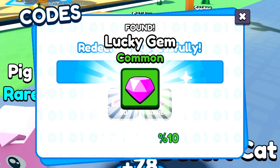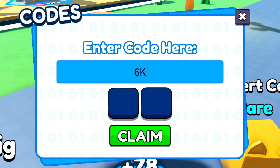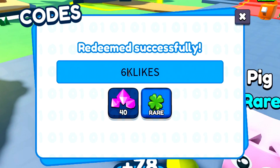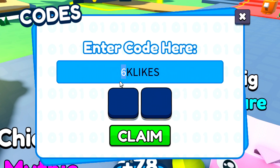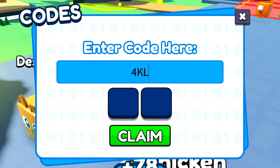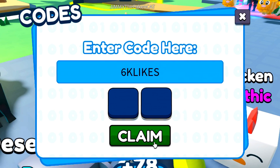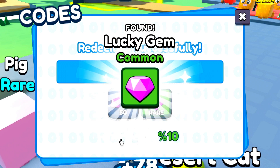After 1K LIKES, we've got the '150K' code — redeem that as 150K. We've also got the '6K LIKES' code, so redeem 6K LIKES and click claim. As you can see we are getting a lot of stuff. We've also got '8K LIKES' — redeem that — and then '4K LIKES' as well.